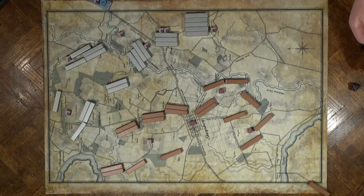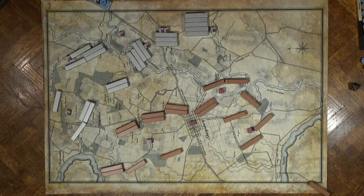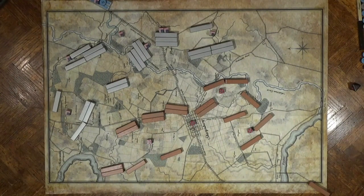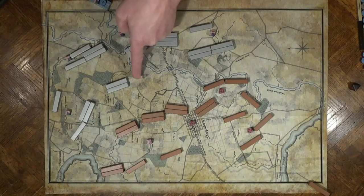That was Fitz John Porter's Fifth Corps. Next is Burnside's Ninth Corps. I don't want to attack across the lower bridge yet, so I'll just move forward a little ways. I don't need to bother with measuring this. Next is the Federal Artillery.